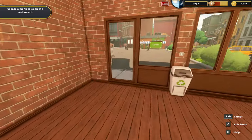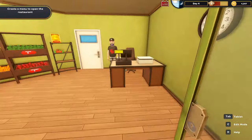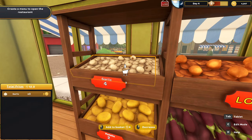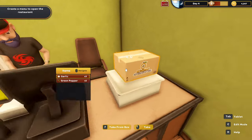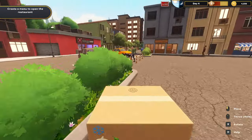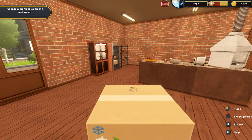Now we need garlic and green peppers, so we'll run across to the grocer and grab some of each — three garlic and a couple of green peppers. This is all cheap, thankfully. We'll close the door and run back across to the restaurant.